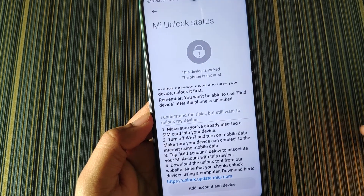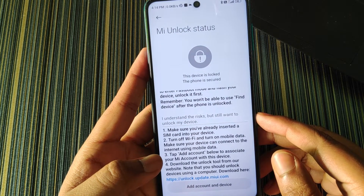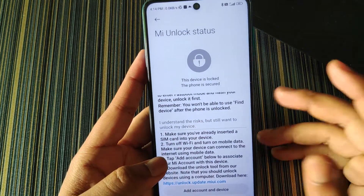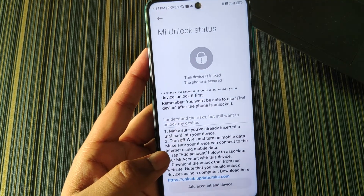Now the next steps are on the PC. Make sure to not remove the MI account until you get the bootloader unlocked. Even if you get a timer of around one week, just don't remove the MI account. If you do that, you may lose access to unlock the bootloader.